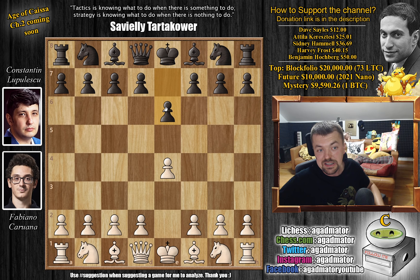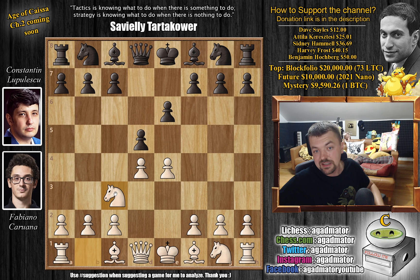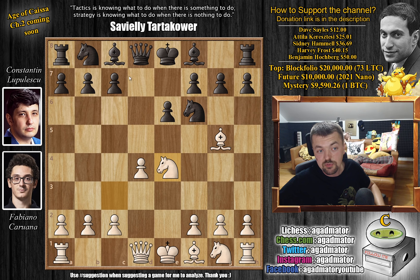Fabi with the white pieces opens with e4. We have e6 — Lupulescu goes for the French Defense. We have d4, d5, and now knight to c3. We have knight to f6, going for the classical variation. You could advance the pawn with something like e5, then the knight goes back. Here we have bishop to g5, just pinning that knight. We have d captures on e4, knight captures, and knight b to d7.